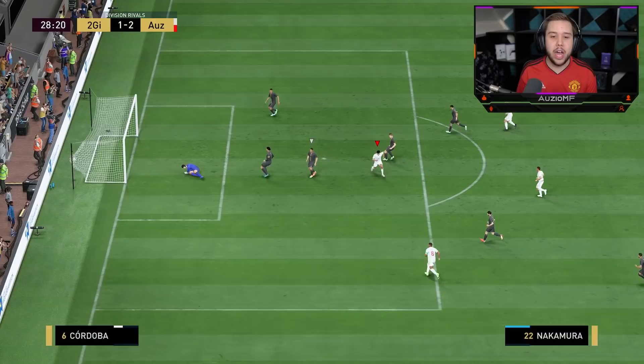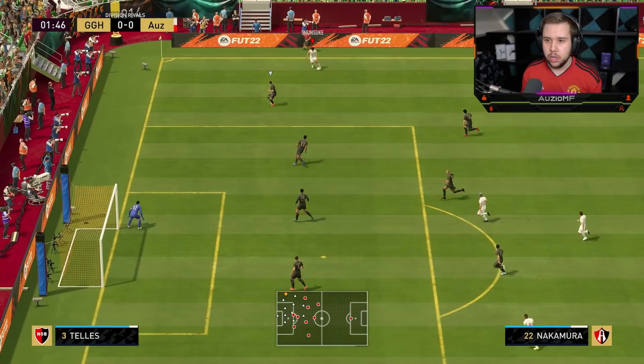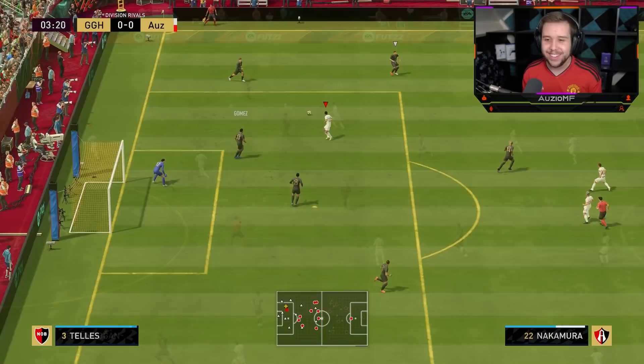Going for an LBA now, switching the play to Mbappe — a bit of a gamble but it works out for the best. That LBA from Mbappe is unreal — look at the finish. Telling Nakamura to get behind, playing the through ball, looking at how Nakamura feels on the ball — very nice and precise with the skill moves. Fake shot, La Croqueta around him — going for the finesse shot, but that tight angle doesn't go in.